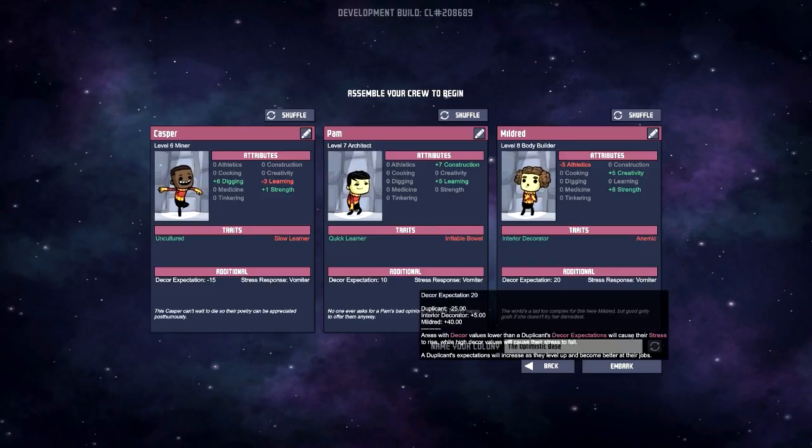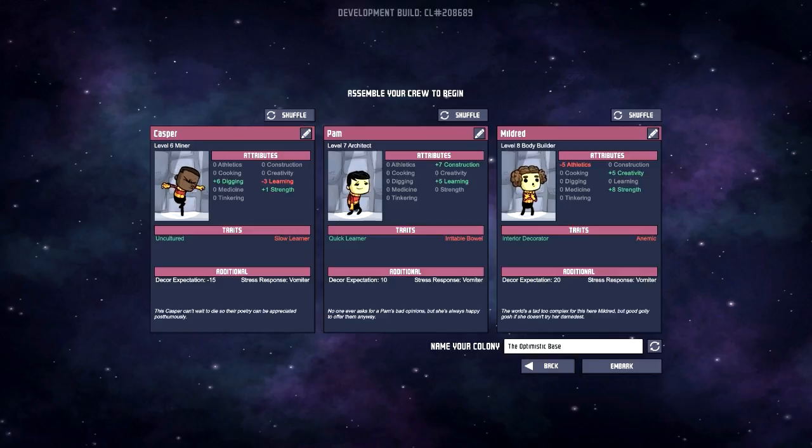Like their decor expectations — some of them want really fancy things. Miss Mildred has a decor expectation of 20, which is just a no. They also have stress responses. In this game they can get very stressed out, and if they get too stressed they do things like destroy things or vomit. All three of these are vomiters, so we're going to change them up.